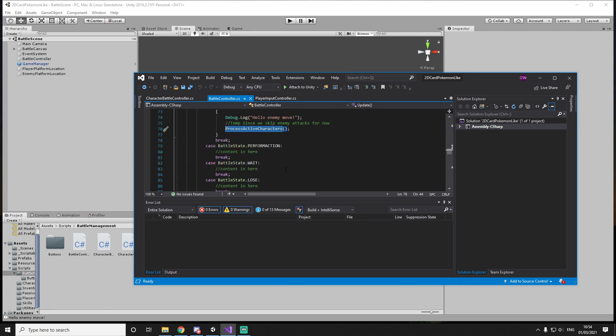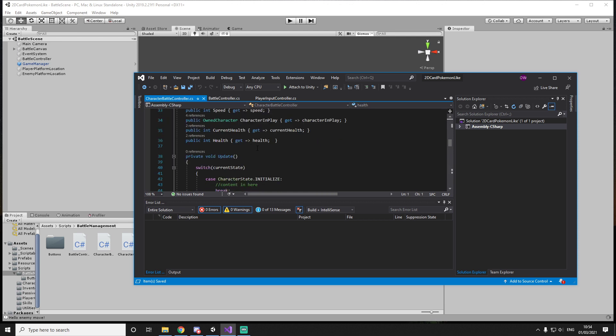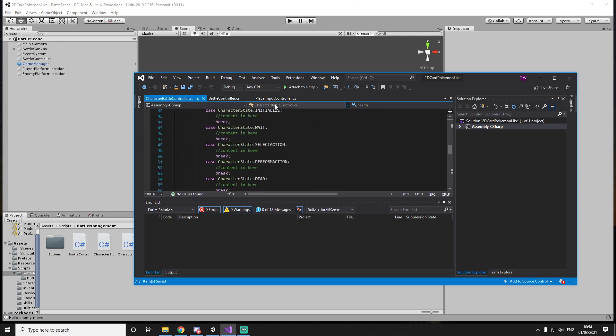But let's first add the enemy in. So this section has to completely disappear. We will add this in here — so how we route the player to his input controller, we will route the enemy to the battle controller.